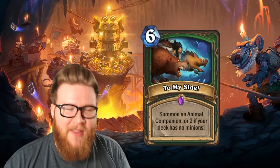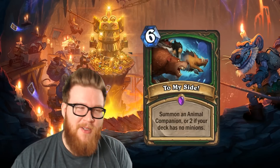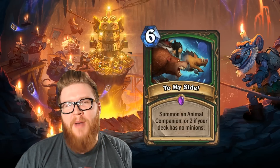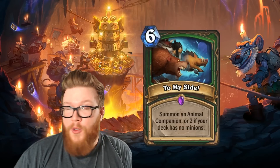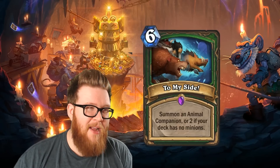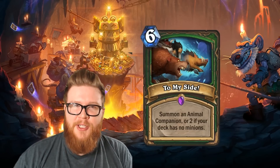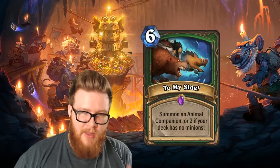Up first we have what people are calling the worst card in Hearthstone's history — certainly the worst card in the Kobolds and Catacombs reveal season so far. This is a new Hunter spell, To My Side, a 6-mana spell that reads: Summon an Animal Companion, or 2 if your deck has no minions. So before we start talking about how presumably terrible this card is, let's break it down first. Clearly the default condition here — summoning an Animal Companion for 6 mana — is blatantly awful.